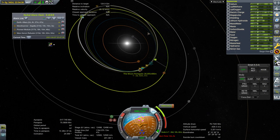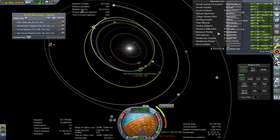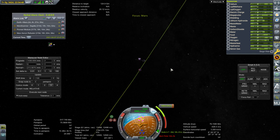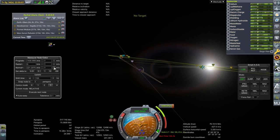Do we have a Mars encounter? No, of course — we have an approach. But we need to edit our node out there to fix it up. Hopefully it'll cost less, not more. Good — no problem with it costing less. Inclination's off, though. More or less as planned.